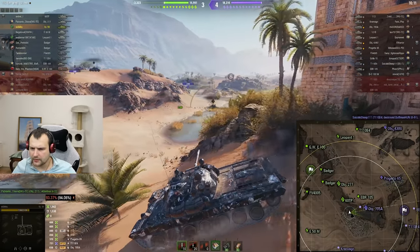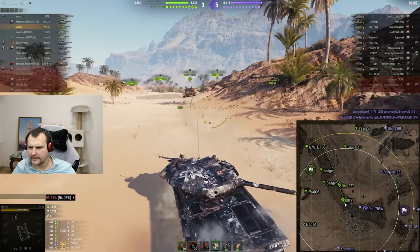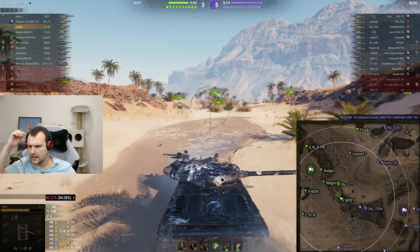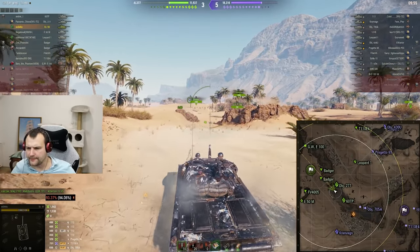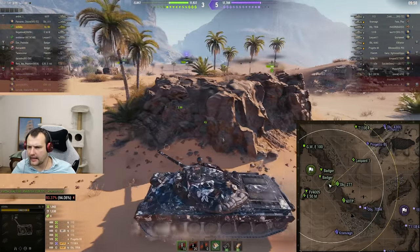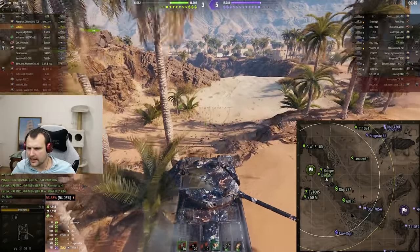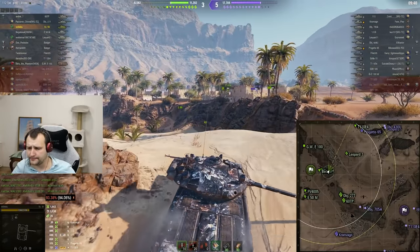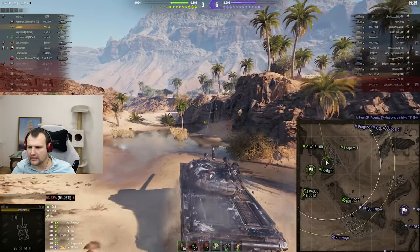I want to relocate from here. I don't like this position anymore. I know this is risky and I might take one for the team from the tank destroyers in the back, but it is about time to relocate. What position do I want to take exactly? I would say I kind of want to go to the safe road — to make a bit of pressure like this for the Kranvagn, or alternatively we could go for the medium tanks as well.